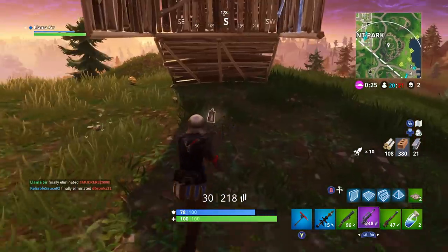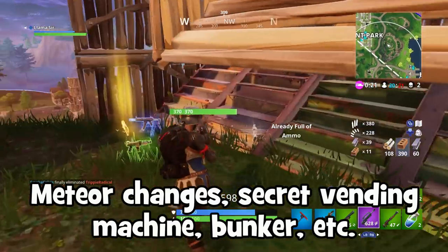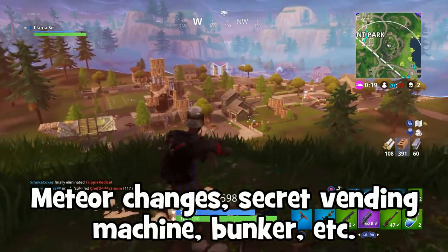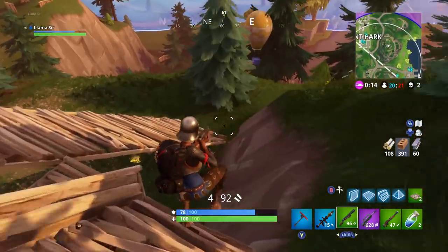But getting back into it, we're going to be looking at the meteor changes, like a secret vending machine I found under the map, as well as the Wailing Woods bunker and also some of the secret layers, to see if we can find some stuff. So without further ado, let's jump into the game and get into it.